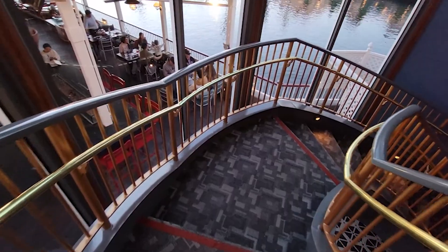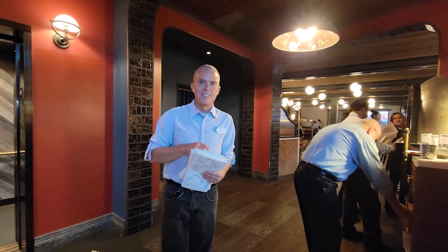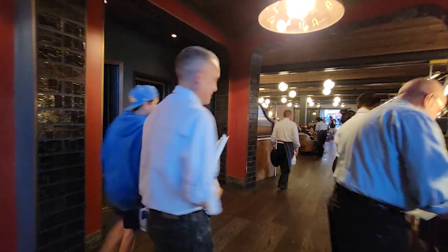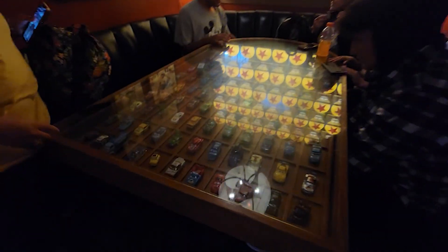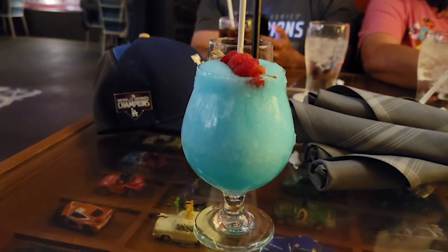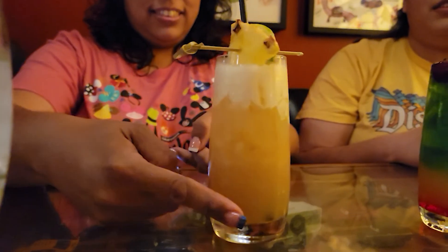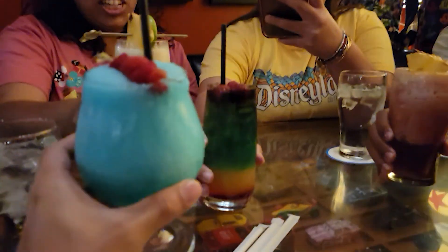We are here at Lamplight Lounge! Good, how is everybody? Wonderful. Is this your first time at Lamplight Lounge? His first time - alright, welcome back. Your food should be coming out shortly. This is the Open Ocean with the splash - we have this cream canister. Samantha got the Zombie - this is a secret menu item and it is the strongest thing they have here. So pretty! Delicious.